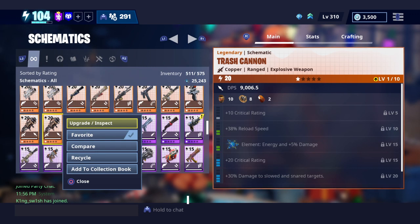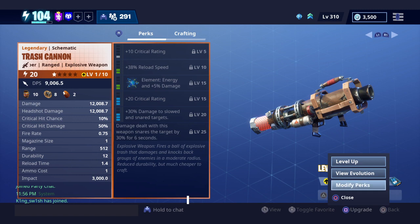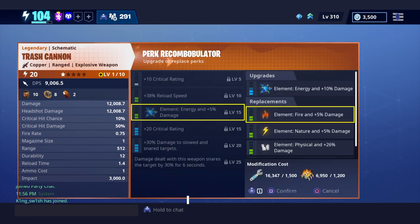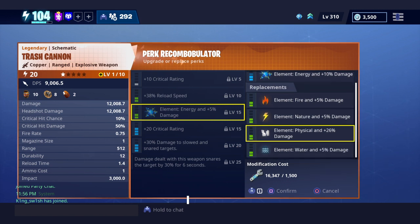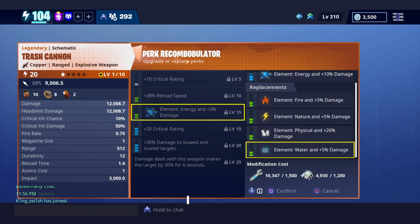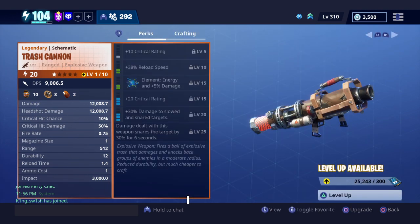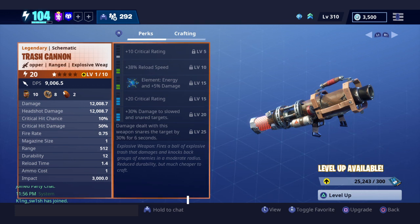So there you go — how to get the free trash cannon, and a weapon review as well. Apparently you can also change the element: you can have a fire trash cannon, a nature trash cannon, or if you want to be lame, a physical trash cannon, or even a water trash cannon. This is probably one of the best things I've ever found — Epic is being way too nice to us. You can have as many trash cannons as you want, in whatever element you want.